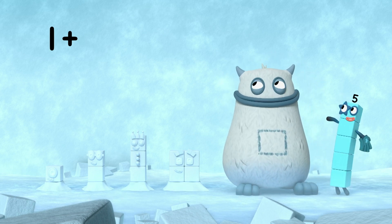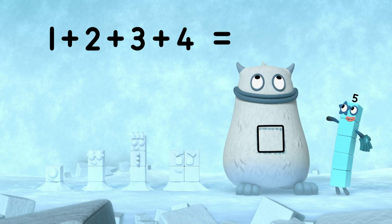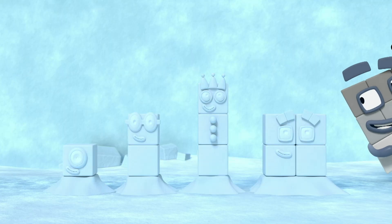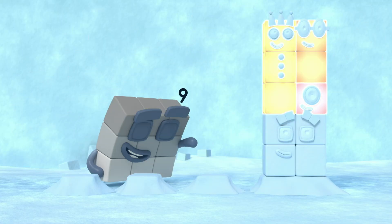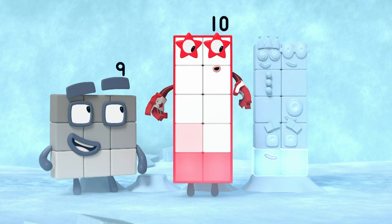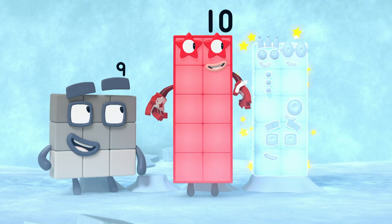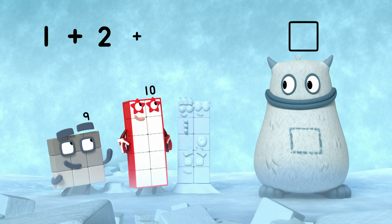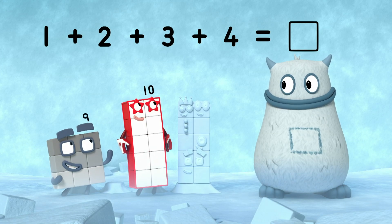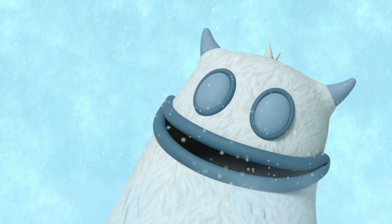One plus two plus three plus four equals... Let's try adding the snow blocks together. One, two, three, four. One, two, three, four, five, six, seven, eight, nine, ten. Ten snow blocks. So one plus two plus three plus four equals ten. There's a ten in your tum. Well done.